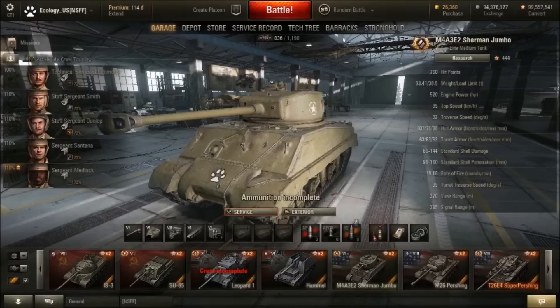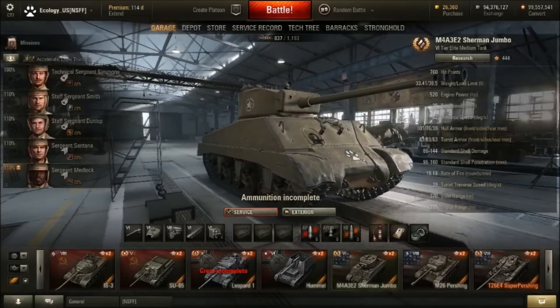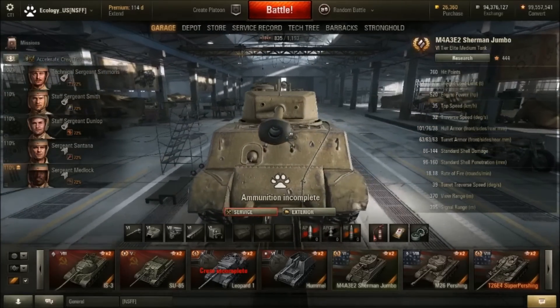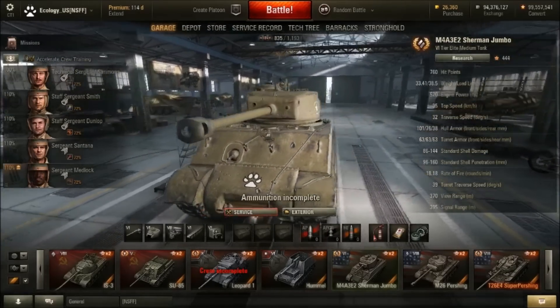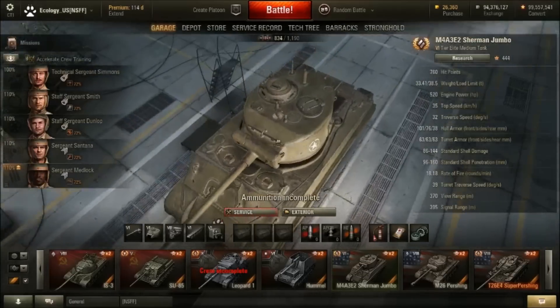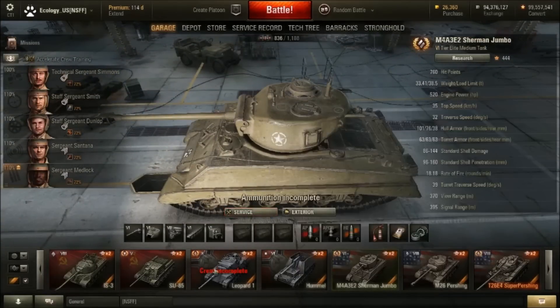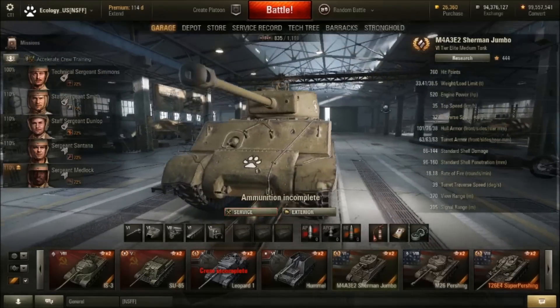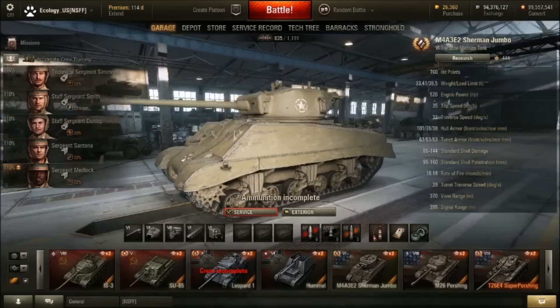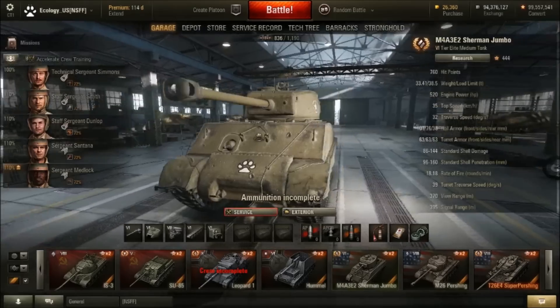Then we go to America with the Jumbo — the Sherman Jumbo. They did a good job. From the first time I see it, it's like they changed the top turret up a bit so it looks like the Easy 8. But I haven't played my Sherman Jumbo in years. Look at it — it looks thick, that's thick armor. This thing's going to be fun.